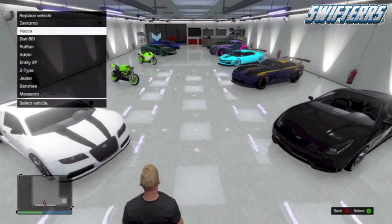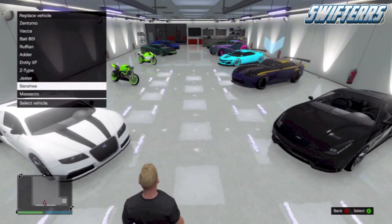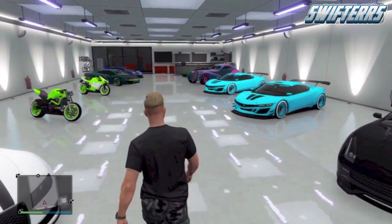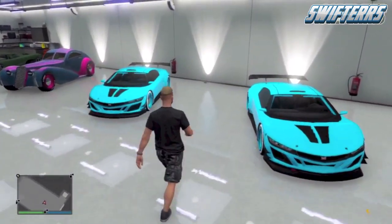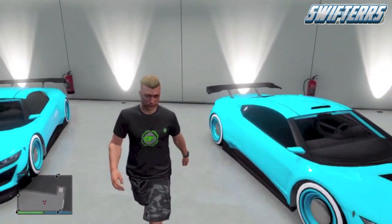When you spawn inside of the garage, it will ask you to replace a few vehicles. Make sure that you replace a vehicle that you don't mind getting rid of, as this vehicle will be completely destroyed and you will not be able to get it back. As you can see, we were able to duplicate the Jester — you can now go sell one of them or just have two Jesters. This serves as both an unlimited money glitch and a card duplication glitch after the 1.15 patch update.